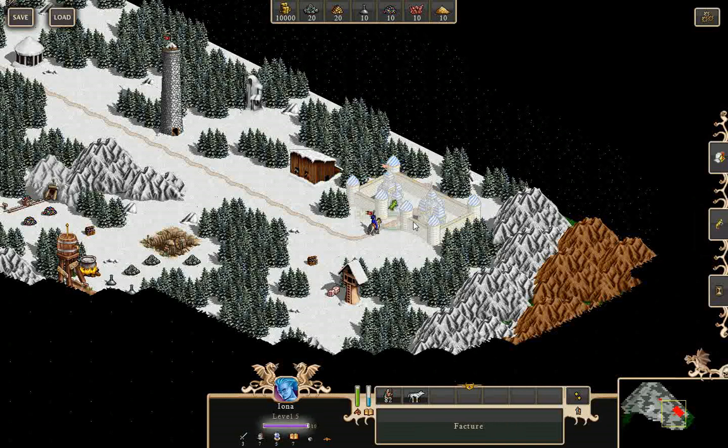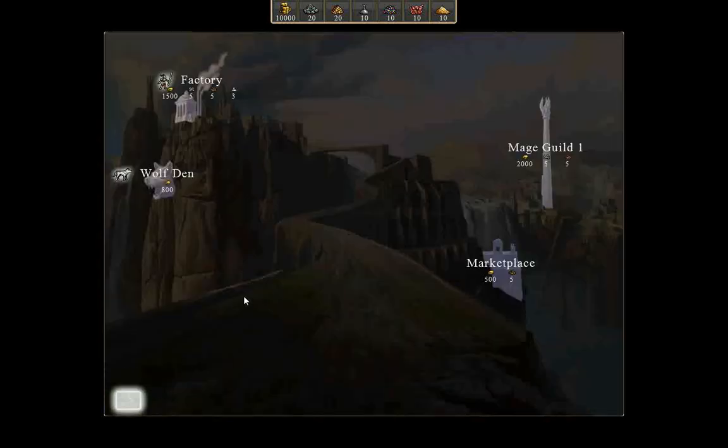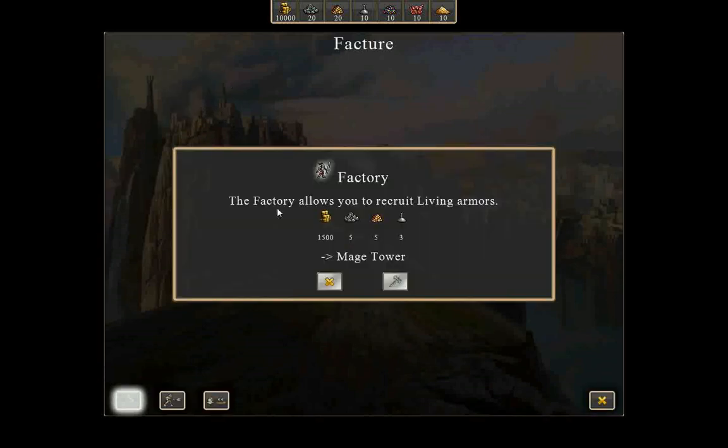Lost way too many people — but the castle is now mine. At the castle, you can build things. We're going to build a factory first of all, because I want the living armors available to me.